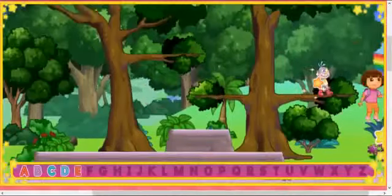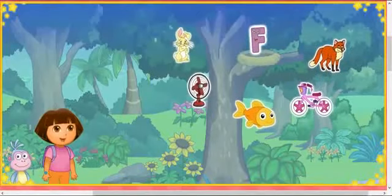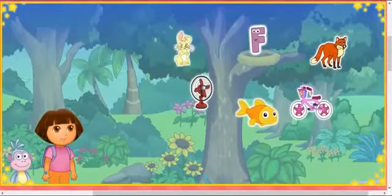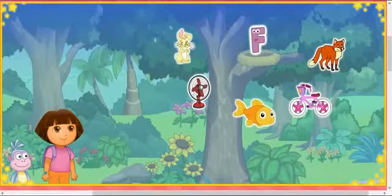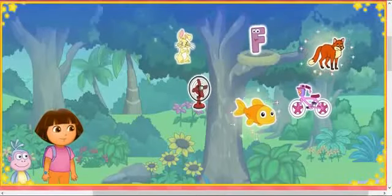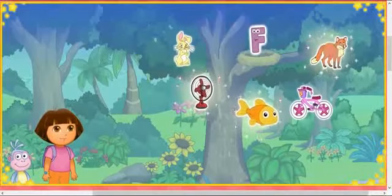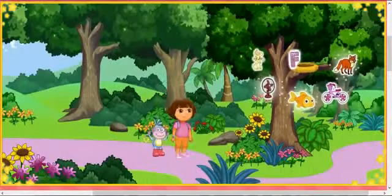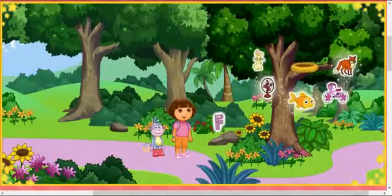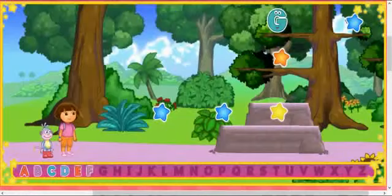E! We made it to the ABC tree. Uh-oh, that letter's all the way up in that nest. We need your help to get it down. To get the letter down, we need to click on three things that start with the letter F. Fan, Fish — excellent letter finding! Fan, Fish, and F all start with the letter F. We got the letter down from the ABC tree!